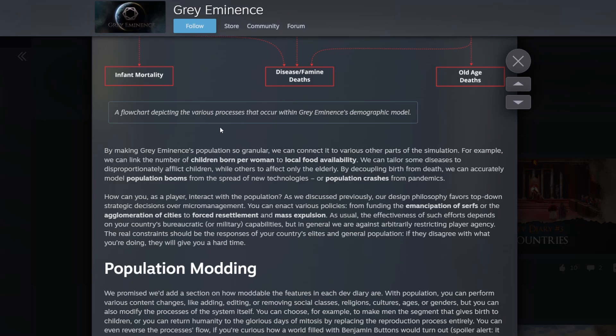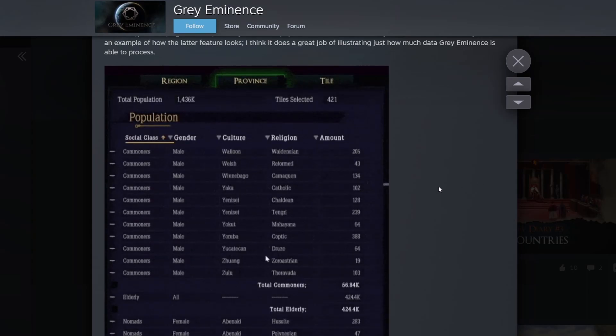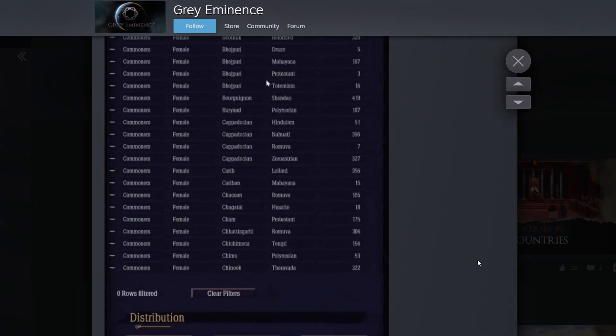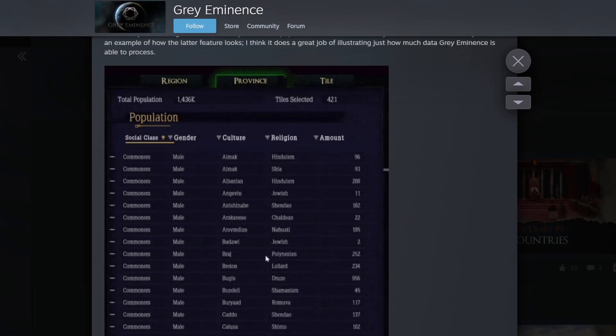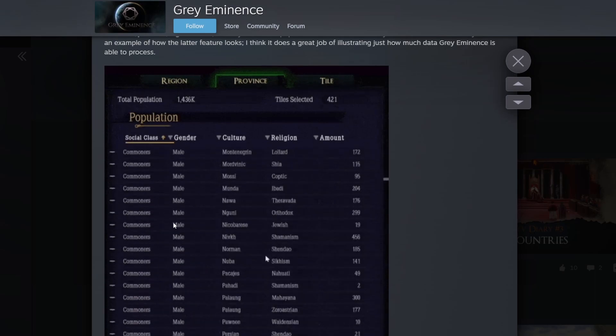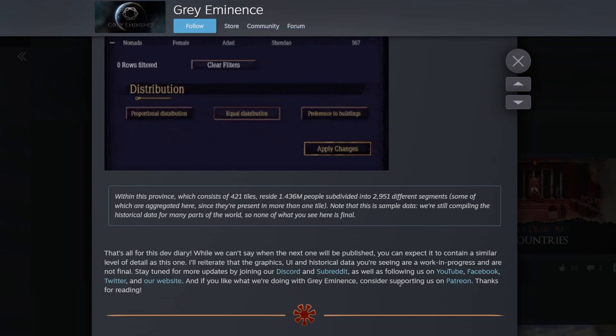There's a modding section at the end of the dev diary. I won't go deep into it since I don't make mods myself, but I'll leave a link to the dev diary for anyone interested. They have a nice GIF showing how population works - commoners, male, what culture they are, what religion, how many there are - talking about how you can build through mods. You don't see individual people's names, but you can see a rough breakdown of their culture, religion, how many are in an area, and whether they're male or female.